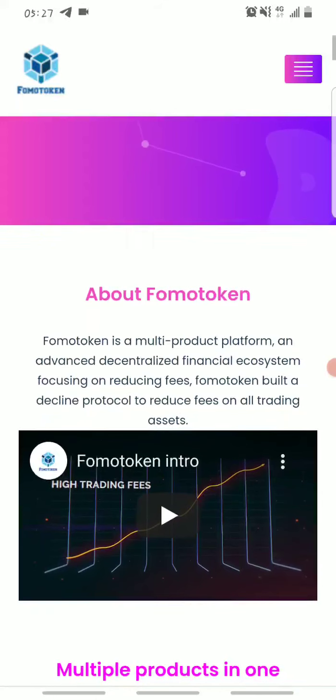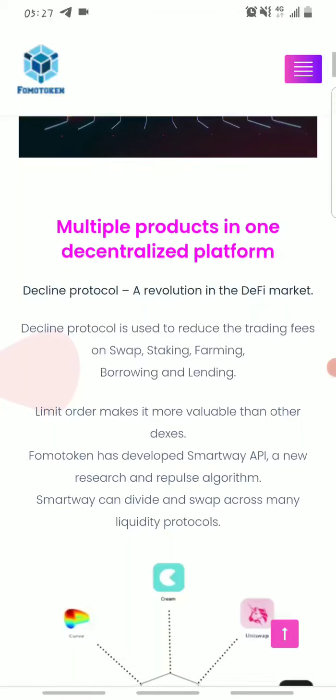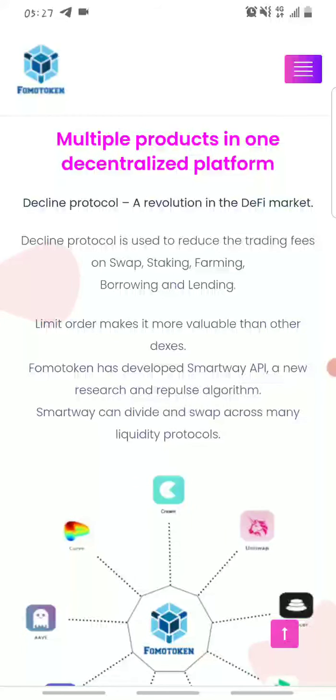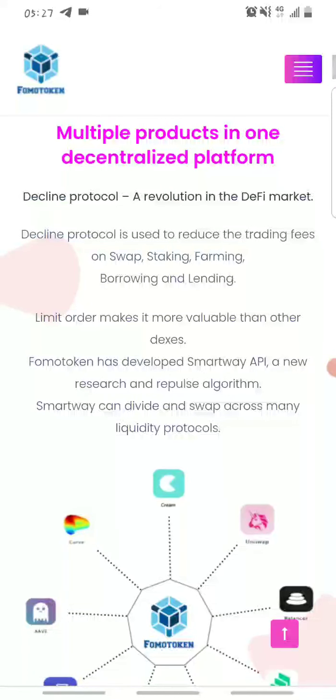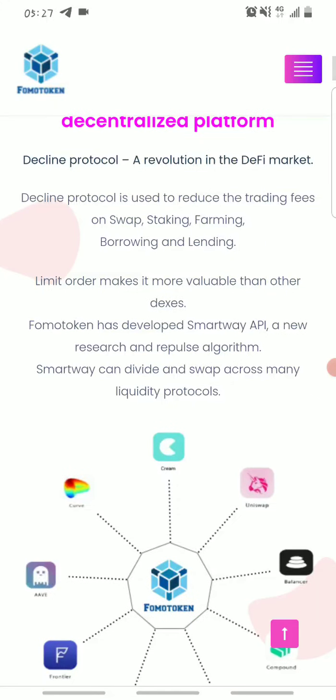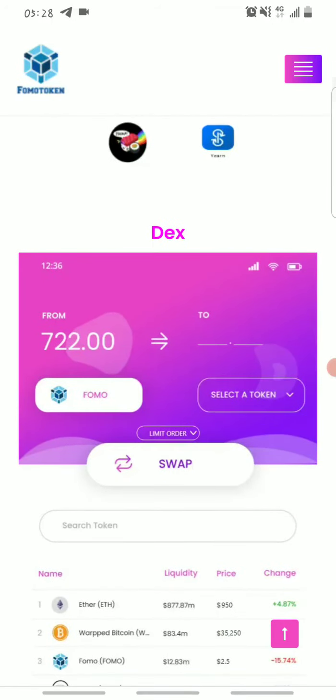FOMO Token is a multi-product platform and advanced decentralized financial ecosystem which focuses on reducing fees. It has built a G-Climb protocol to reduce fees on all trading assets. FOMO Token has multiple products on the decentralized platform — it has a DeFi market for insurance and financial markets, and a low trading fee that reduces fees for swapping, staking, farming, borrowing, and lending.